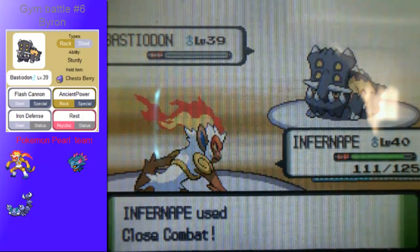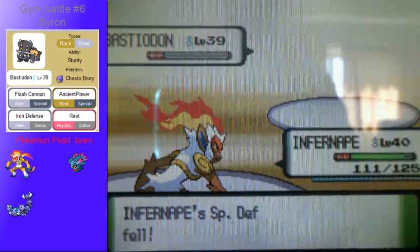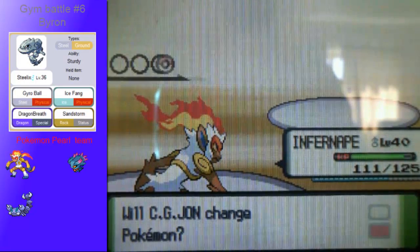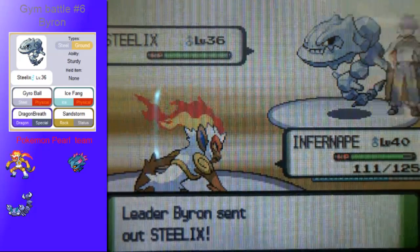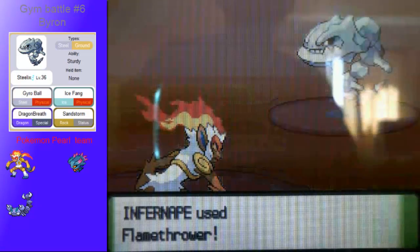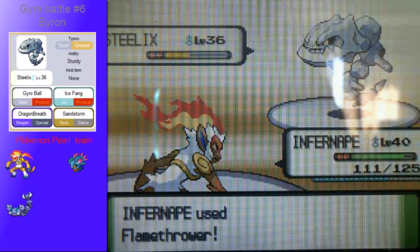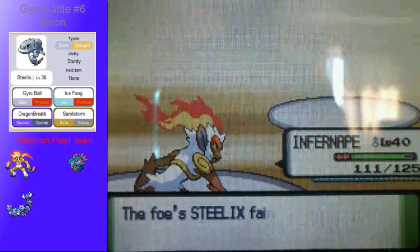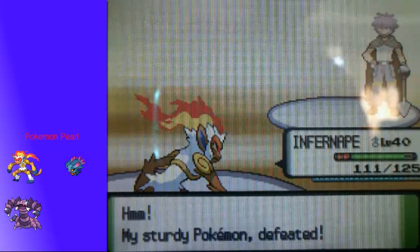It is level 39, so if you are under-leveled it could be a little problematic. I am a little bit under-leveled, but I still managed to get out without a scratch. I took more damage from his little groupies in the gym than from him. I'm about to make a really bad joke - like, are they groupies or are they poopies? Anyway, that whole gym battle and I didn't take a scratch of damage. That just tells you Infernape is breaking the game.